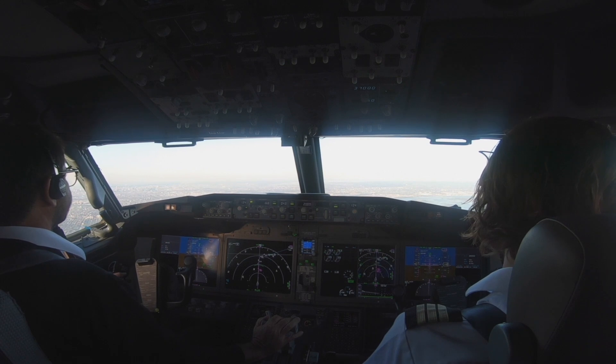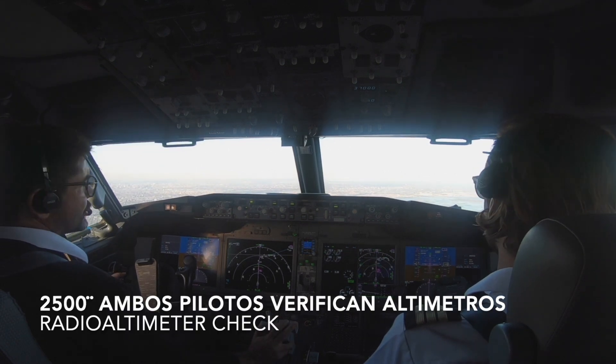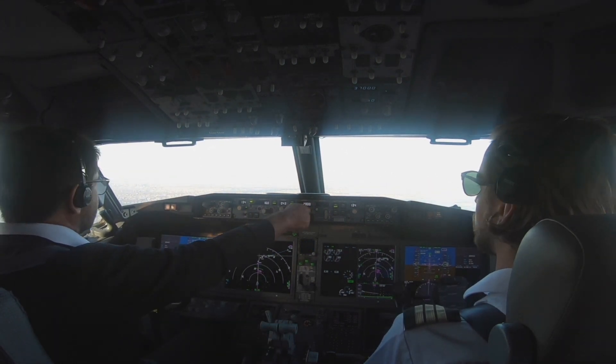SELF 1806, turn right on Delta Bravo, taxi left Alpha, monitor ground point nine, get in. SELF 1806, at Foxtrot join Alpha. At Foxtrot, join Alpha. Delta 1806.